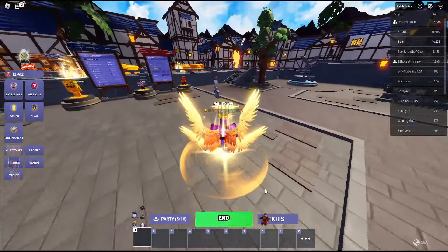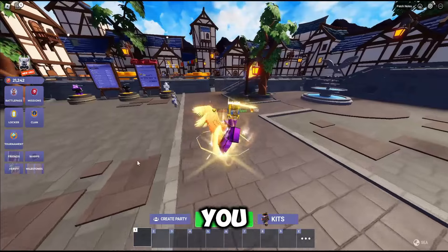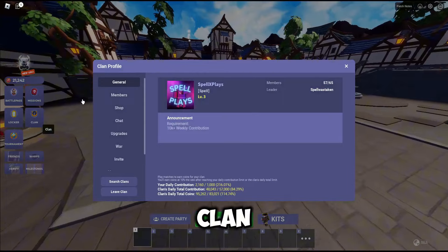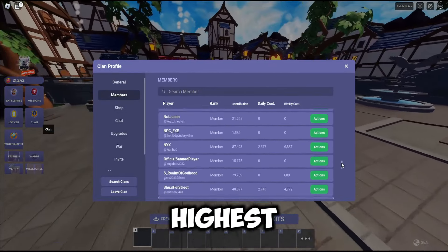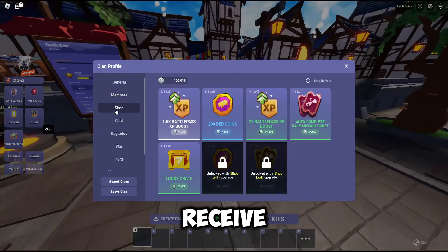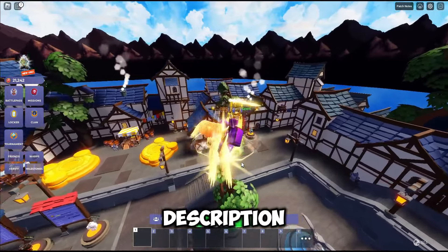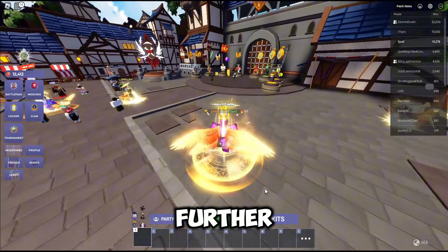Make sure you watch until the end to see what happens. If you want to get free Robux every week or save it up for kits, all you have to do is join my clan, because every week the player with the highest weekly contributions will receive 200 Robux, tax-free. Check out the Discord invite link in the description to join. And without further ado, let's begin.